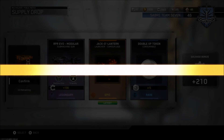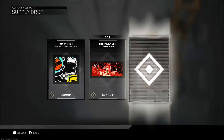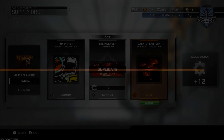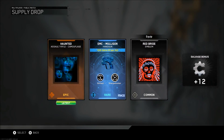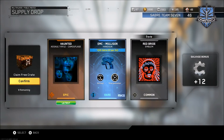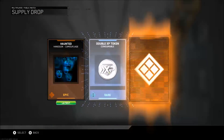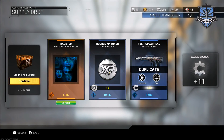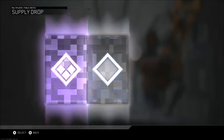210 salvage bonus — I'll definitely take that, I really need some salvage, especially if they come out with weapon variants soon. We get Jack-o'-Lantern for the handgun. This is going to get pretty repetitive, probably just getting a bunch of the same stuff. Haunted EMC Mulligan — I actually don't have that variant, that's pretty cool. Eight more to go, hopefully something good. Haunted, and Spearhead which I already have. What if I end up getting the axe out of these supply drops?